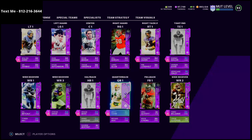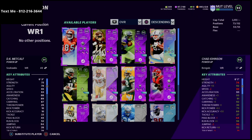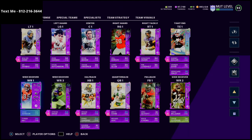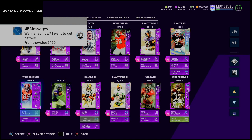First and foremost, my wide receiving core — I think this is the best wide receiving core you can have. At your number one receiver, you want Chad Johnson. He's the best wide receiver in my opinion, with the exception of potentially Terry McLaurin. What makes him so good is that he's a route running archetype, and that's what I want to talk about most — the archetypes of the players you're looking for. In your receivers, you want to try to get at least one or two route running archetypes.